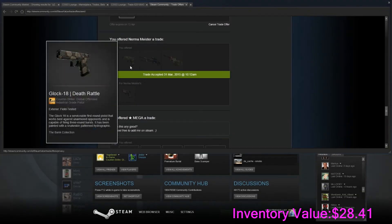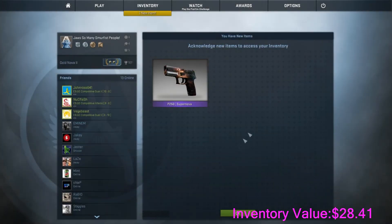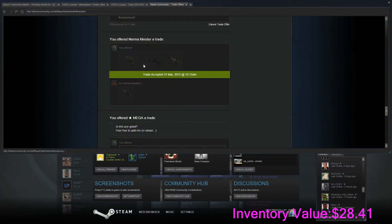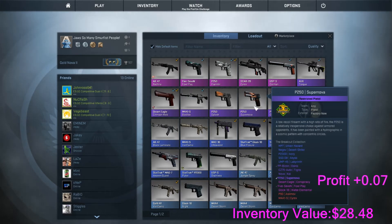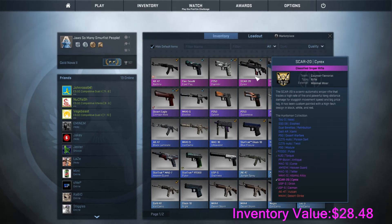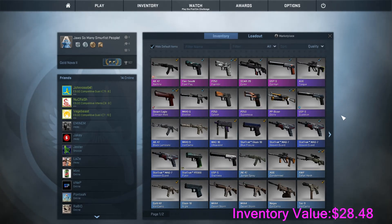I swapped the Glock Deathrattle, the SSG Abyss, and the Souvenir Negev Cali Camo for a factory new P250 Supernova. The Negev was 50 cents, these two were 20 cents, which gives us a profit of 7 cents. It's just swapping weapons for better weapons — to get an advantage of having good weapons, to get to more classifieds, upgrade those classifieds into coverts, and then the coverts into a knife. I'm probably about $5 off a knife right now. I know it won't be a great knife, but at least it's a knife. If I get a knife I'll be quite proud, starting from 50 cents of drops.